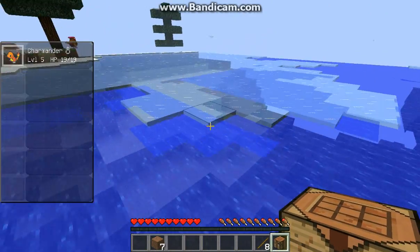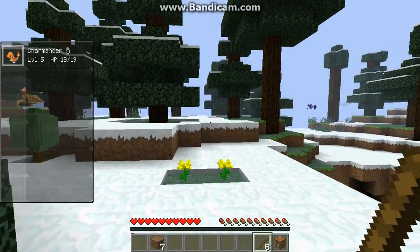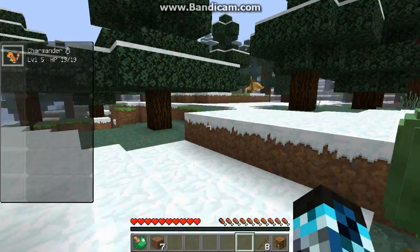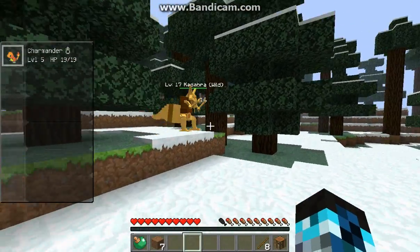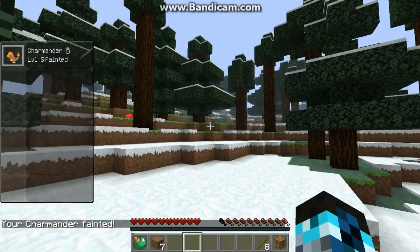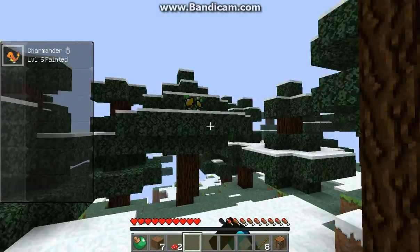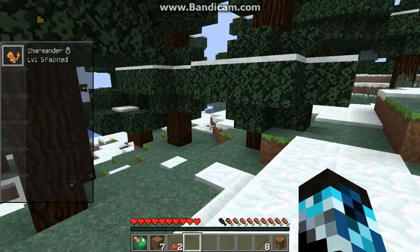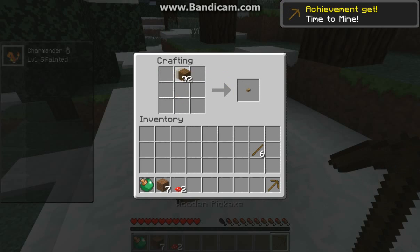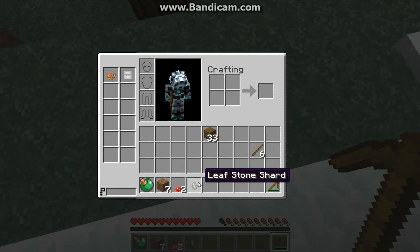Running on ice right now trying to get to the other side. Trying to get a berry - okay there we go, this is a green apricorn. Oh a Kadabra! Oh shoot, why did I even press R? I seriously accidentally pressed R. How foolish of me. Okay that is a thunder shard - if I'm not wrong, let us make a pickaxe. Wait, it's a shard - a leaf stone shard.